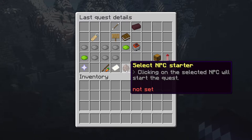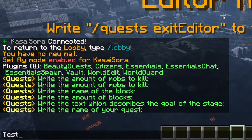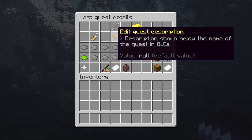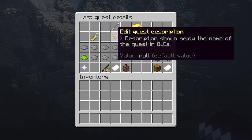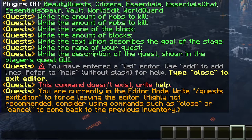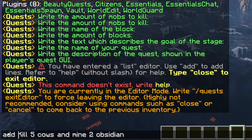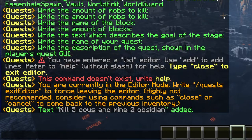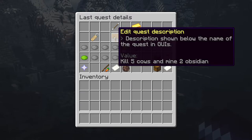We will go to the last quest details where you can put in the most important information. First, the name of the quest — I'm just gonna call it 'Test Quest.' Then, description: there's a GUI where you can see all different quests, and you can set a description that shows below the quest inside that GUI. To add a line you need to type 'add' in front of it — so type 'add kill 5 cows and mine 2 obsidian,' press enter, then type 'close' without slashes. Now you can see it has added the value 'kill 5 cows and mine 2 obsidian.'